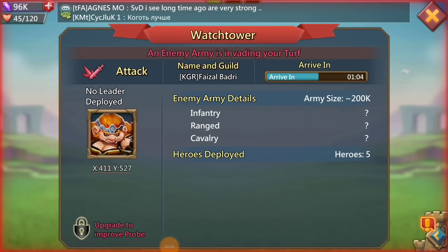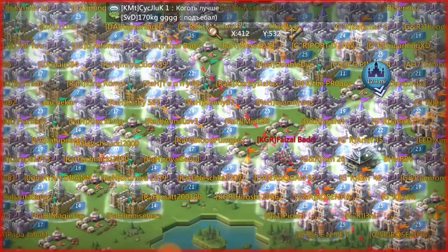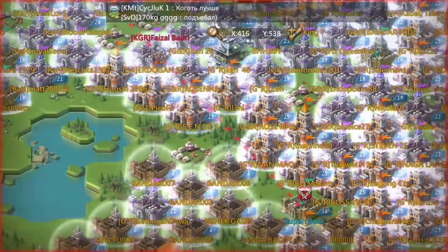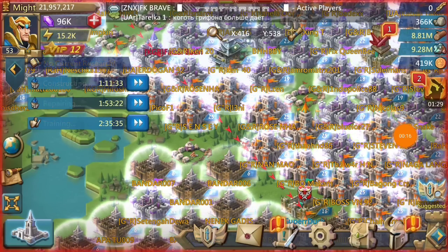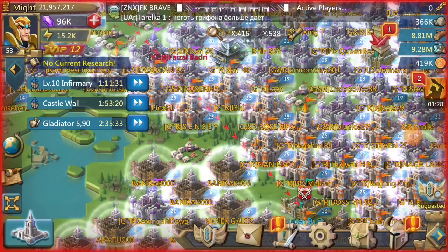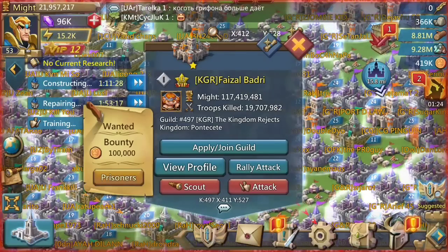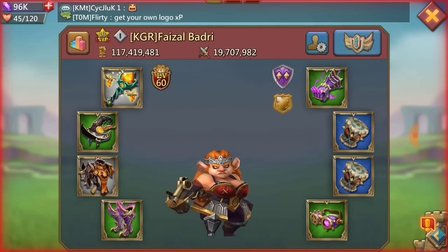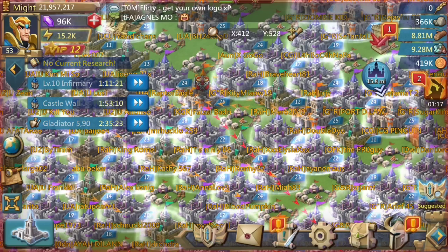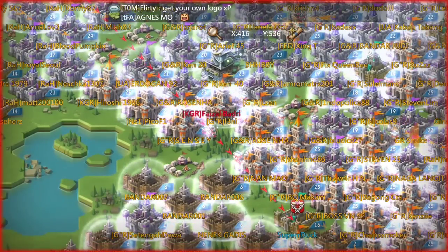Hey everyone, welcome back to my latest baby trapping video! I'll be starting off with an attack from Fazal. He is 117 million might, so I don't actually know what type of troops he's sending at me. It could be tier 4 or it could be tier 3. By the looks of it, it's slower, so it can't be tier 2 or tier 1. His gear is not amazing, but it doesn't really matter because he's not sending his leader, so I'm not super worried about this attack, but if it is tier 4, I might need to pop an attack boost.